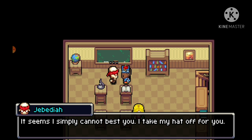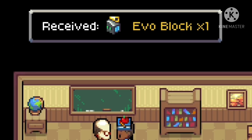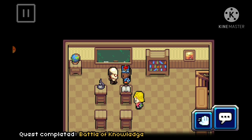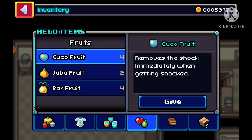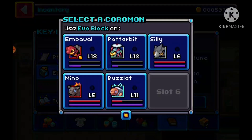Now he's really sad and he takes off his headband, but sadly you do not get it. And now you get the evo block, which is amazing — I got the rarest item in the game. Basically all it does is stop a Coromon from evolving so you can learn moves and skills that you wouldn't be able to learn before.